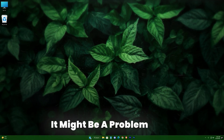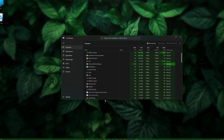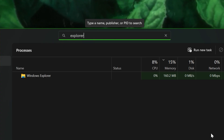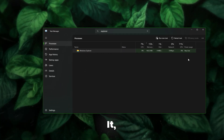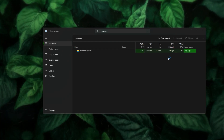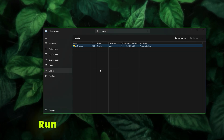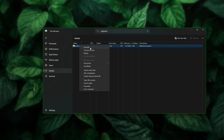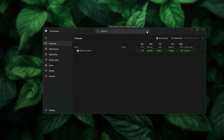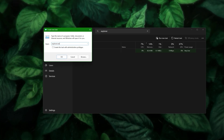If your screen remains black, it might be a problem with Windows Explorer. Open Task Manager, then press Ctrl + F to search for Explorer and simply restart it. In Windows 10 you might not see the restart button — in that case, end the Explorer task and then from Task Manager, run a new task of Explorer.exe.